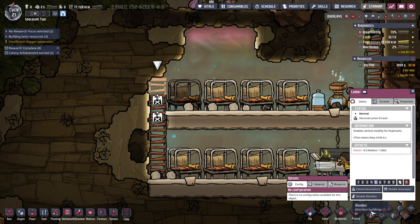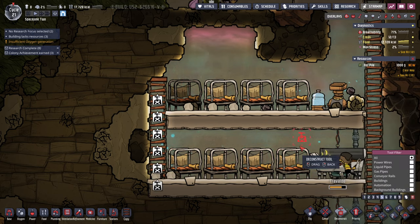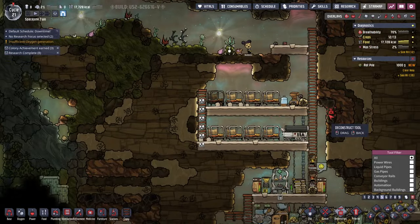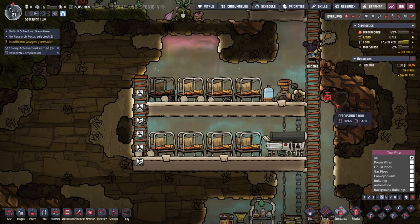If I press the button for Deconstruct and hold that and do that, we can do that. I don't know — they're all going to go to sleep now. So we'll try to deconstruct that and make a back wall.